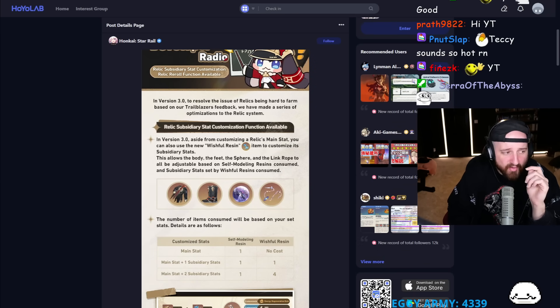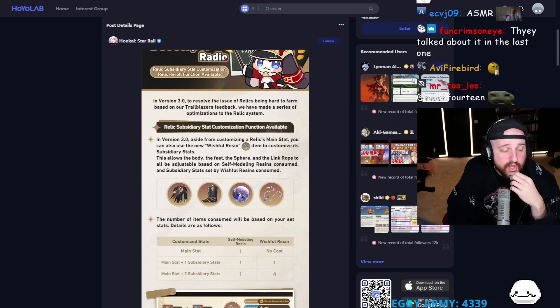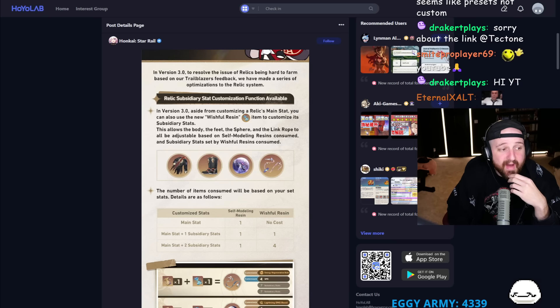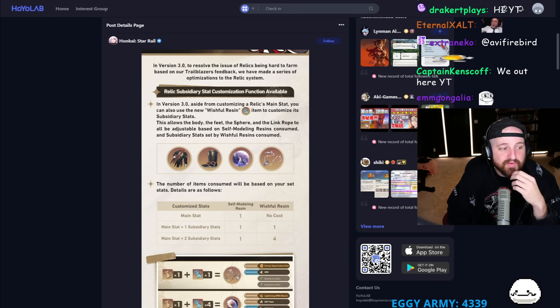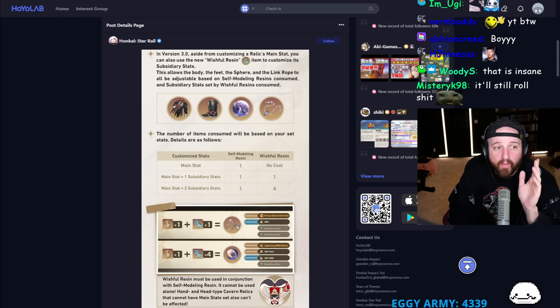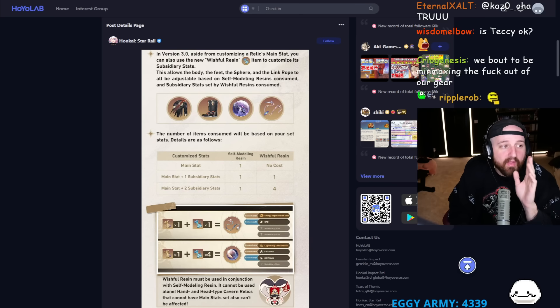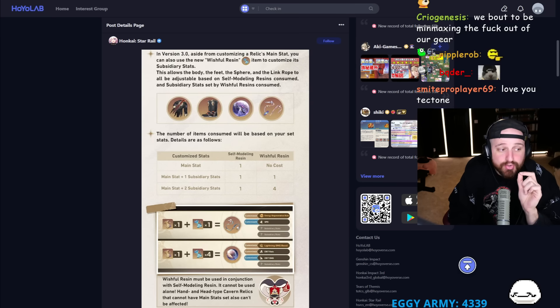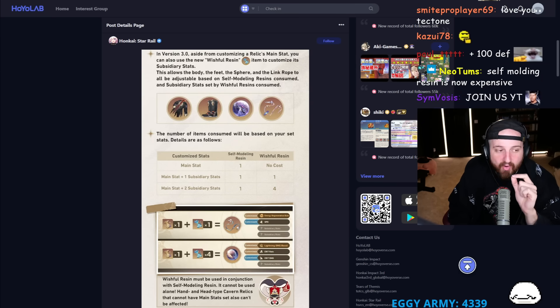In version 3.0, aside from customizing a relic's main stat, you can also use the Wishful Resin item to customize its subsidiary stats. This allows the body, feet, sphere, and link rope to be adjustable based on self-modeling resins consumed, and subsidiary stats set by Wishful Resins consumed. I was really hoping that you could change all four substats. However, having just two substats is still a very good start for a lot less predatory and time-consuming gameplay. The other thing I'm wondering is how often we can get these materials in order to do a self-modeling resin with the proper affixes and substats. This is nuts.